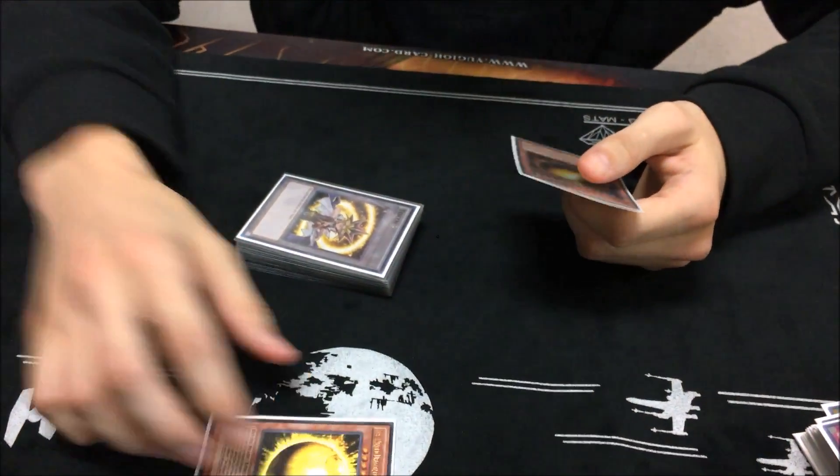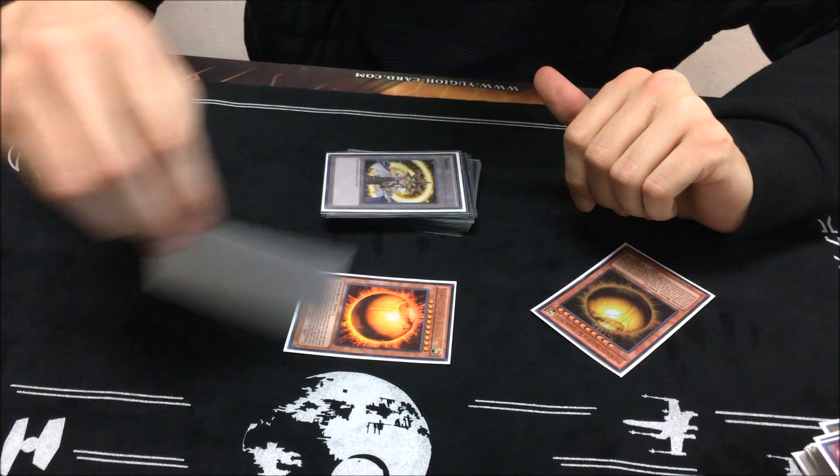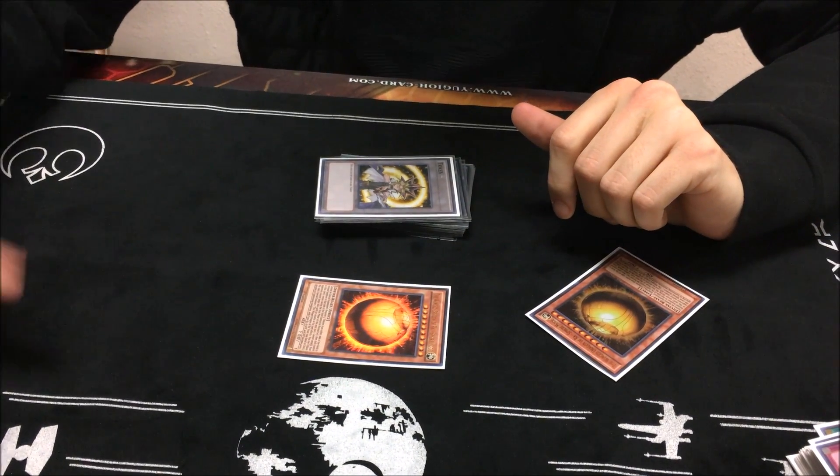Round two I played Mermails — that was a super close game. I ended up resolving Sphere Mode on him with the Flying C. I resolved Sphere Mode and it came back to me. The only way he was going to win in time was if he made Trishula to get damage in. That was his only out in his entire deck, and he had the Leed. He ended up topdeck the Neptabyss, which was his only card, and I lost that game unfortunately.